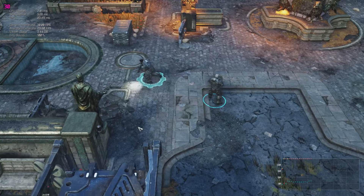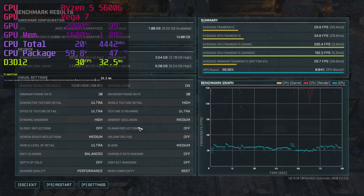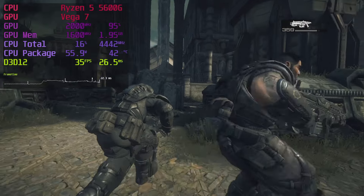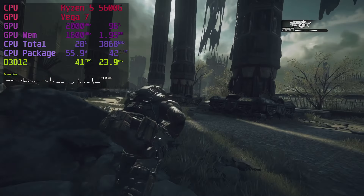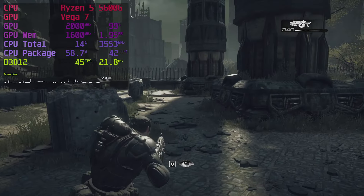Gears of War Tactics has a neat benchmark tool, so I optimized some settings. The benchmark has some randomness since units don't do the same thing every turn, but we can make it look rather good and get a smooth 30fps, which is good enough for this type of game. Gears of War Ultimate Edition shows frame rates that vary substantially by location but feel playable — using the low preset with high textures, I saw anywhere from the mid-30s to 50fps.